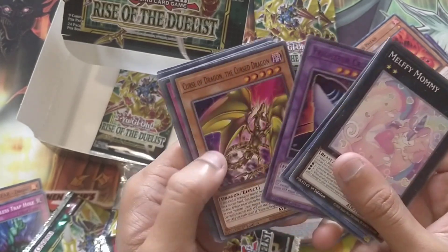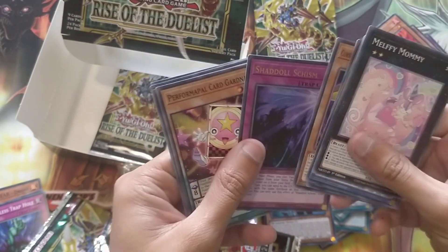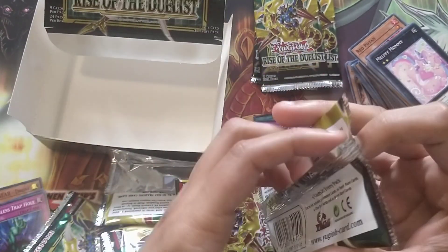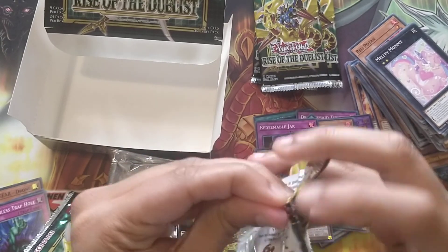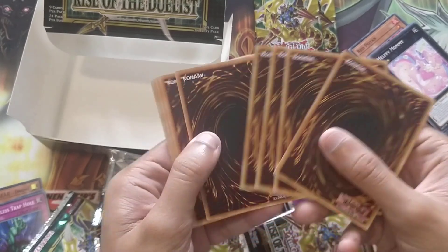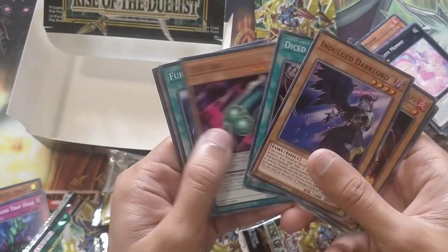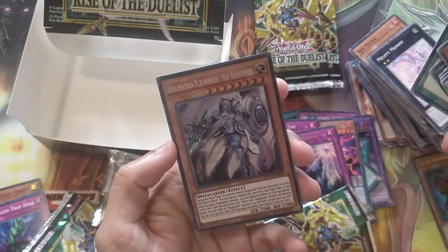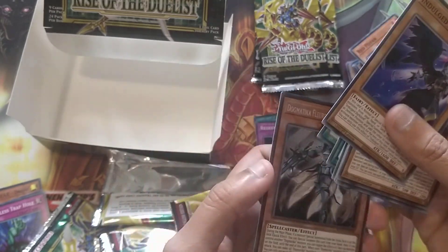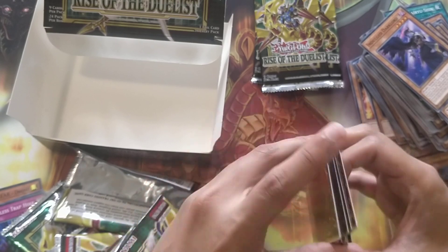Melfi Mummy, Shadow Shitham. We've got Dogmatica Flawdilis Denited. At least it was a regular box, so that's fun, that's nice. It's all fun and games until you don't get the secret at the end.